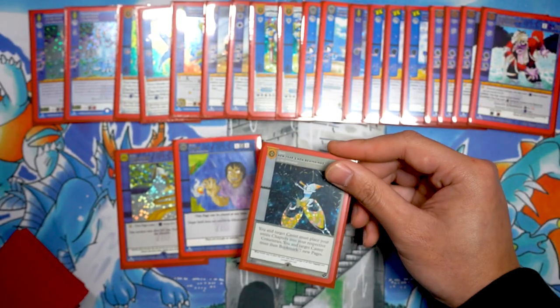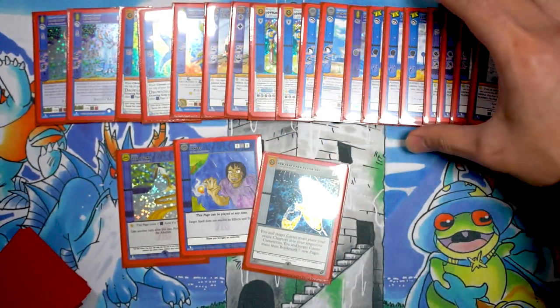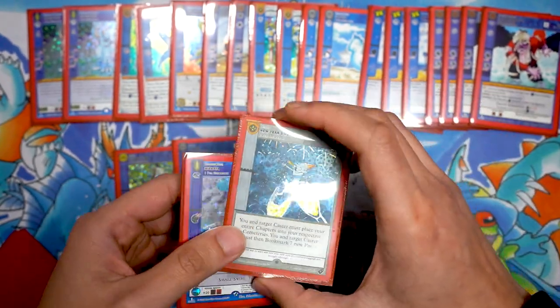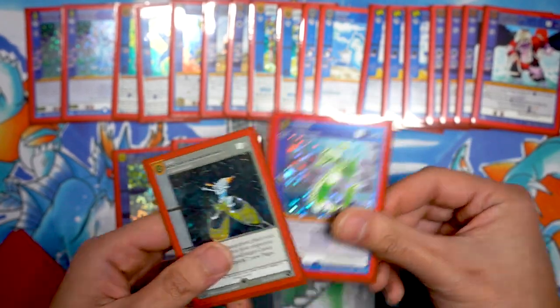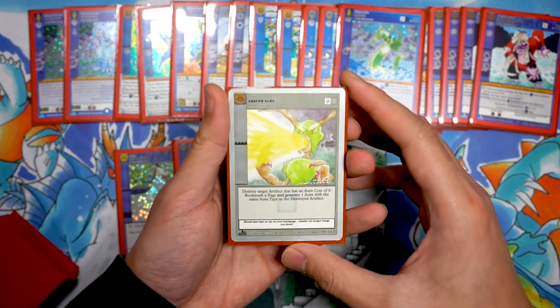One of my favorite combos of the weekend was using Mania to bounce the opponent's Chessy or Frog back to their hand, then playing New Year's New Beginning to reload. Just easy one-board-piece removal and then reloading — that was pretty damn nice.